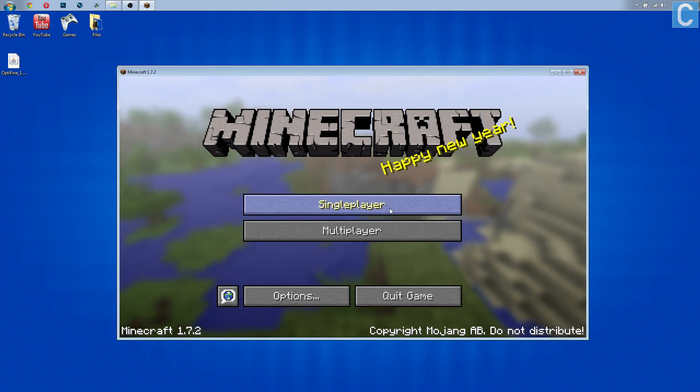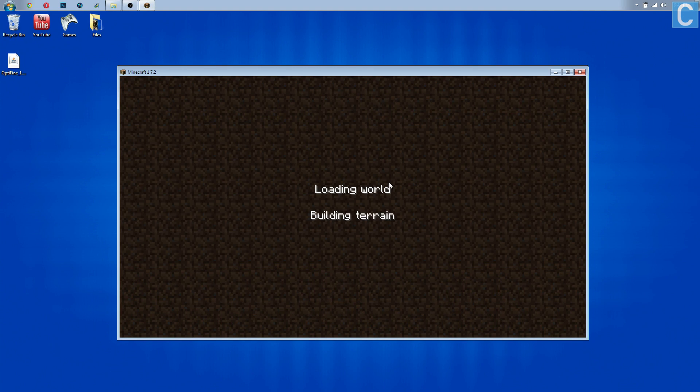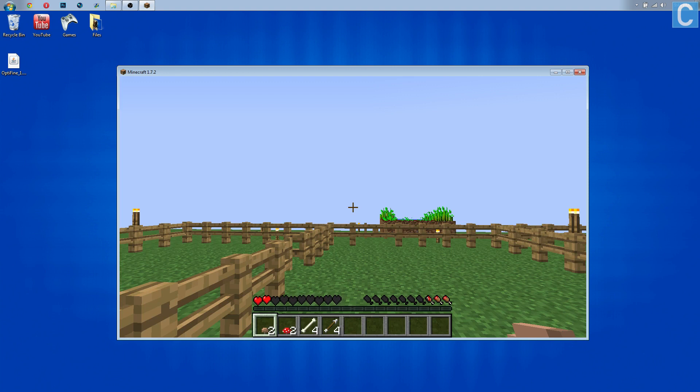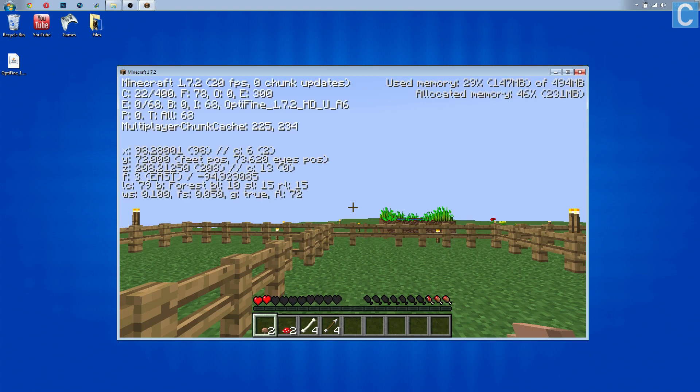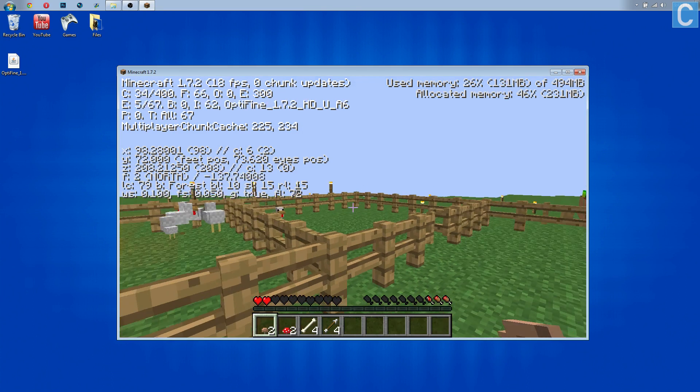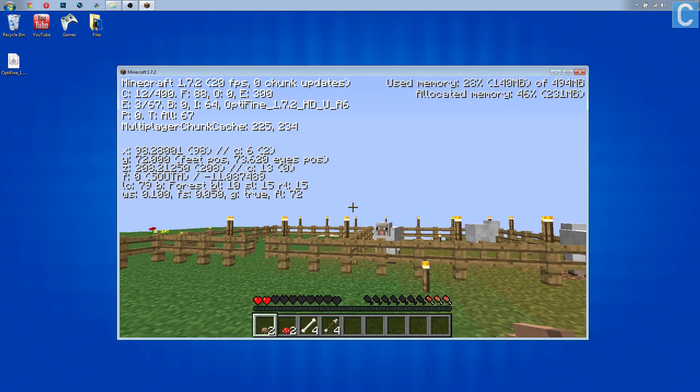After you've done that, close out of Task Manager and start into Minecraft. I'm going to check my FPS here — I expect it to be very low because I am recording in 1080p and that puts a lot of stress on my computer. As you can see, I'm running at 28 to 30 frames a second with FPS limited to 30. I'll screenshot what it's running when I'm not recording and put that on the video.